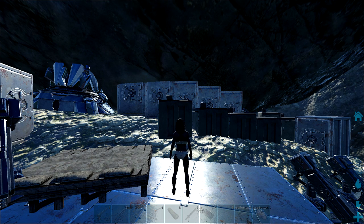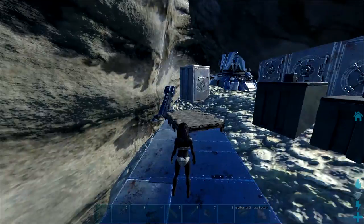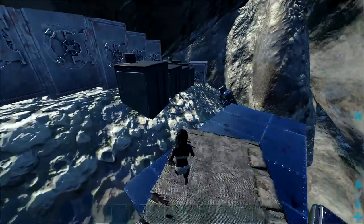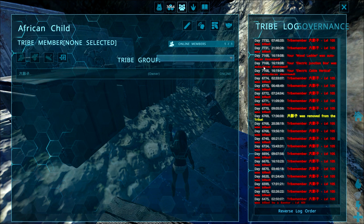This base spot isn't going to be excellent for a lot of people because it is pretty difficult to actually get here, but if you do get here and fortify it up and have a transmitter, it's a really strong and extremely well-hidden base spot. Here it is — you can fit a whole bunch of stuff in here. I've had this base spot up for about three months. If we check the tribelog, you'll see my electrical junction box actually decayed on day 7168.